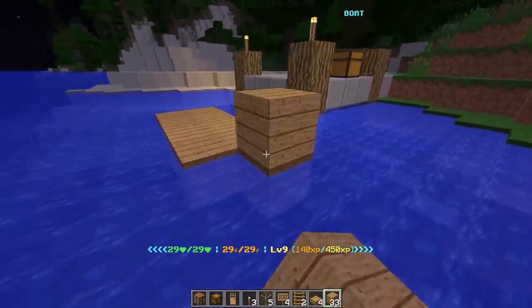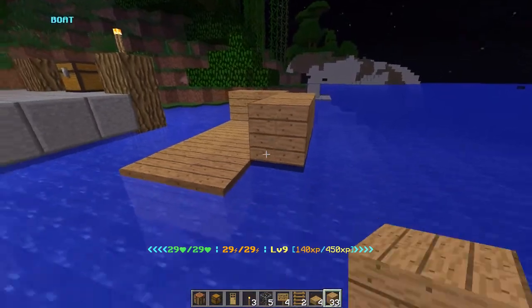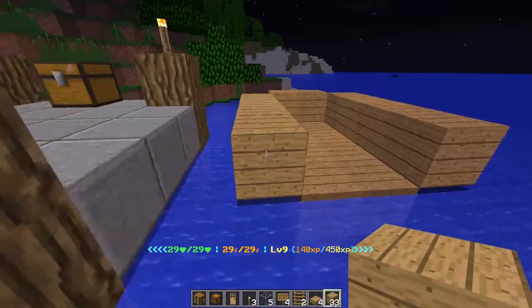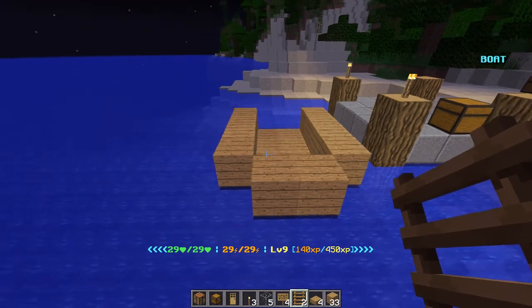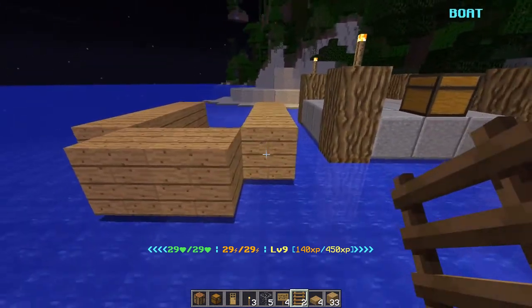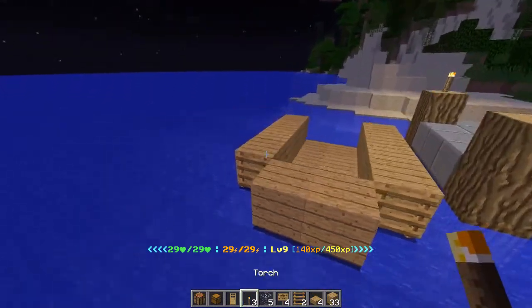So let's start off by building something that looks like a boat. Remember, you might very well fall overboard off this vessel, so you want to have a way of re-boarding it if you fall into the water. Placing ladders on the front of the vessel makes it nice and small.